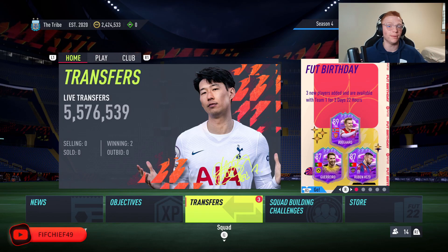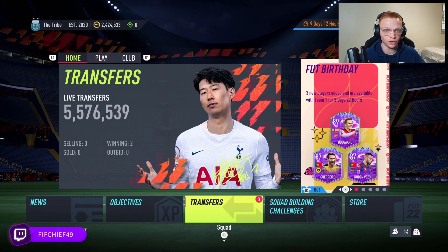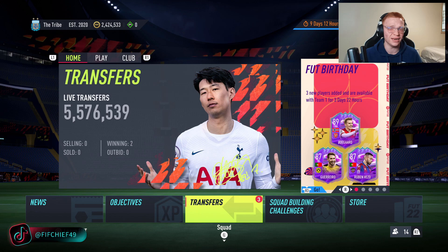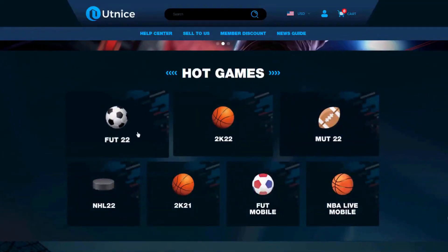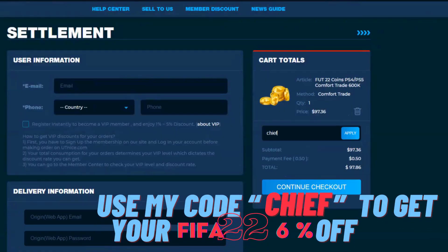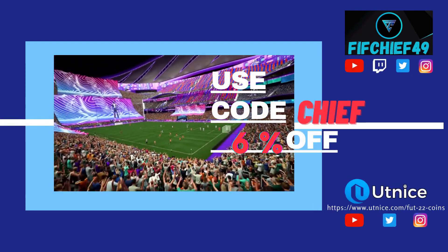Alright boys, today we're going to be talking about an investment we made, what the coins are looking like from it, and how you can still make coins on it right now. But before we jump into that, I need to show you the easiest way for you guys to get some coins. If you're looking for the cheapest and most reliable coins on the market, make sure to head over to utnice.com and use code CHIEF for 6% off at checkout. Now let's jump right into this video.